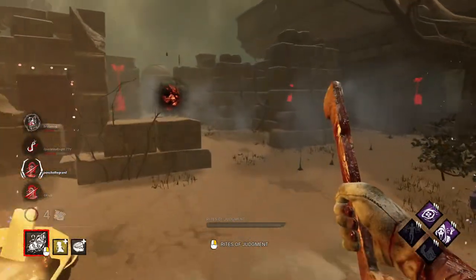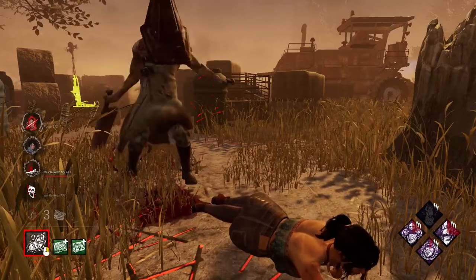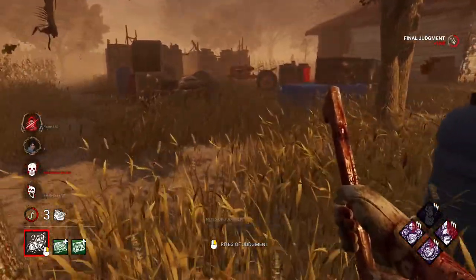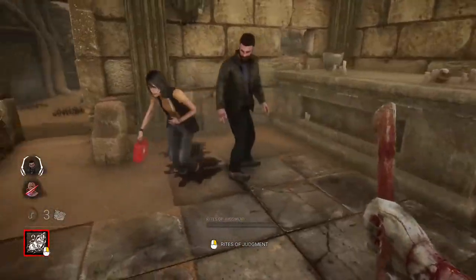If a survivor has reached the second hook stage and they are afflicted with torment, you also have the power to use Final Judgment on that survivor to execute them using a mini mori, which only takes about 3 seconds. Torment is only removed from a survivor when they are rescued from a Cage of Atonement, or they rescue another survivor from a Cage of Atonement.